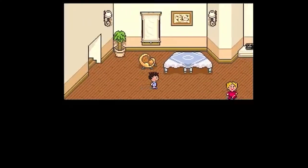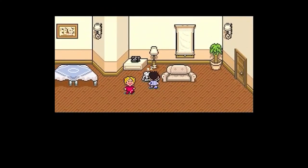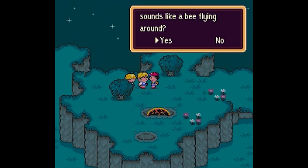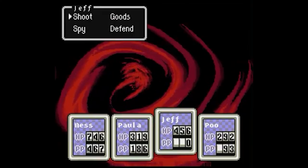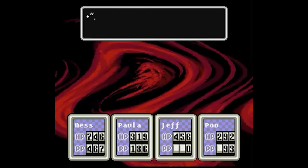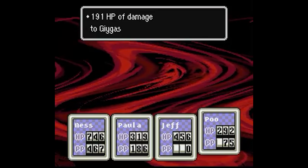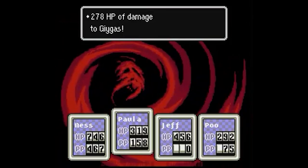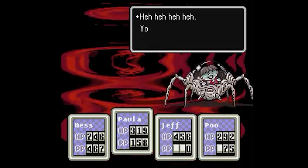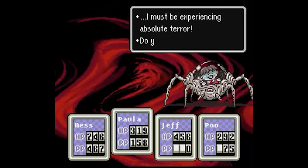Earthbound is a game series that Nintendo seems to have forgotten for the most part. Earthbound stars Ness as he goes on an adventure with his friends in a modern setting. The game uses all sorts of allusions to real-world locations, groups, and real-world issues. Earthbound also has one of the creepiest final bosses in any game from that generation. At the end of Earthbound, once you've completed your quest, you'll run into the final boss. This grotesque-looking monster is called Giygas, and he is by far the biggest tone shift of a fight in this game. One moment everything is happy and cheery, and then you're fighting this abomination. The most widely accepted theory is that Giygas represents loss of innocence — Ness losing that childhood innocence we all once held. Regardless, Giygas is still a terrifying boss that really didn't need to be in such a cheerful kids' game.